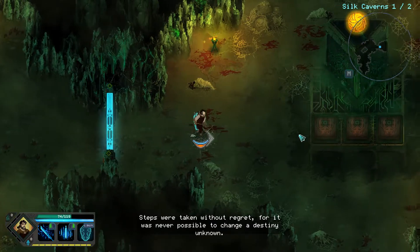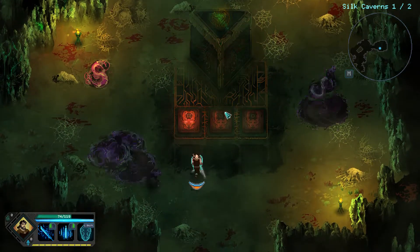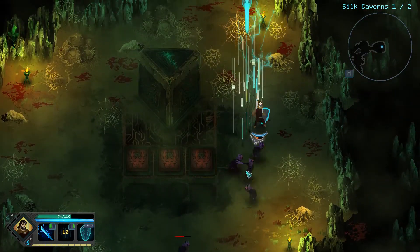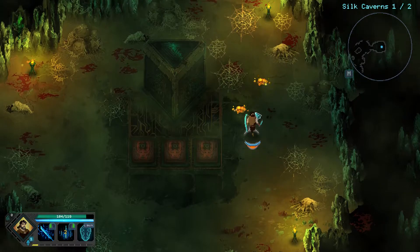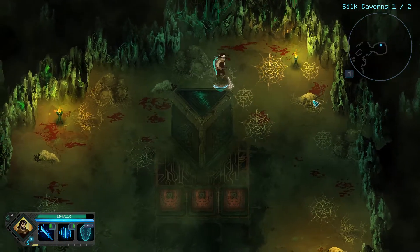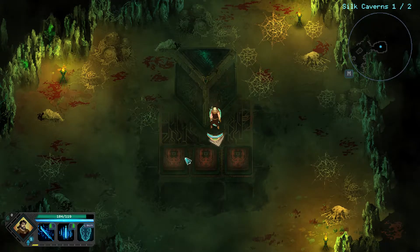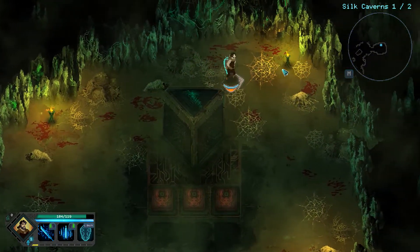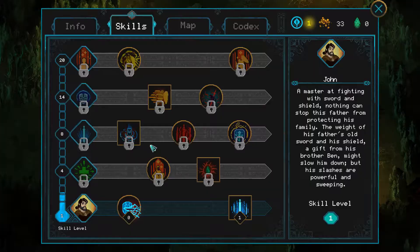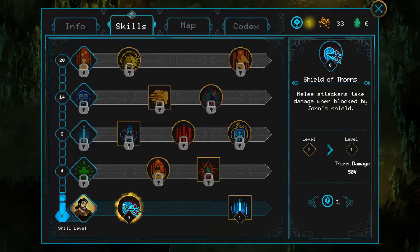"Steps were taken without regret, for it was never possible to change a destiny unknown." Okay, looks like that was a trap. I guess we failed that — I don't know if there was some kind of clue on which one we should have stepped. They all look the same really, or maybe it's just random whether you get something or not. We did get some experience, so there's that. This sounds like a nice upgrade — we will take damage when they hit our shield.